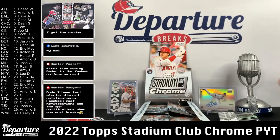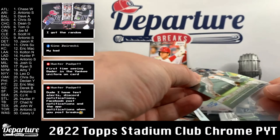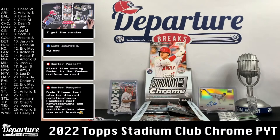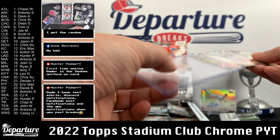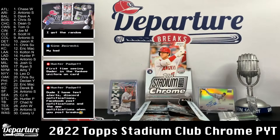I also grabbed four boxes of Big League — that should be a fun, cheap product. Those are coming from Blowout, so should have those by Tuesday, maybe Wednesday at the latest. And of course, six more boxes from this sealed hobby Stadium Club Chrome.